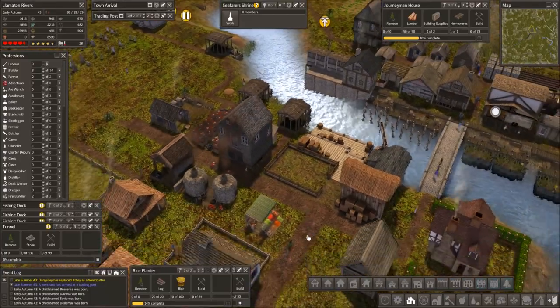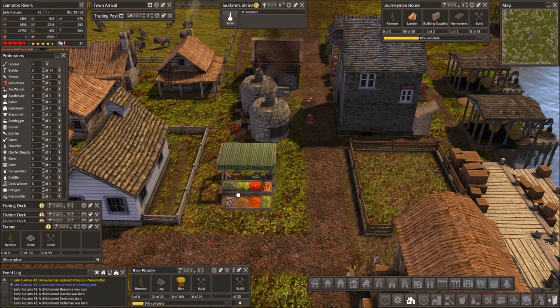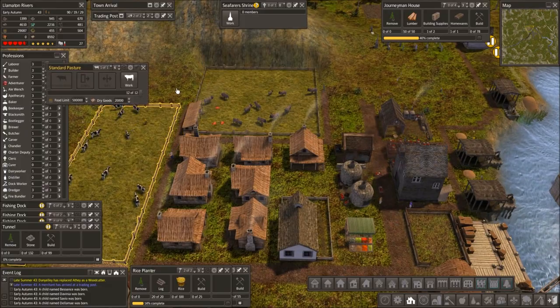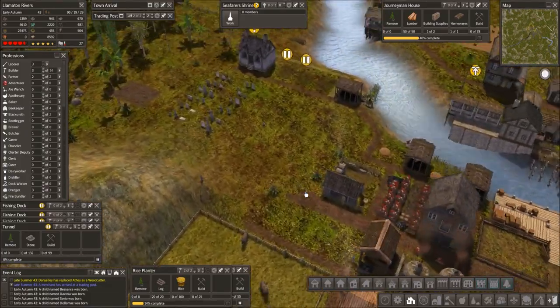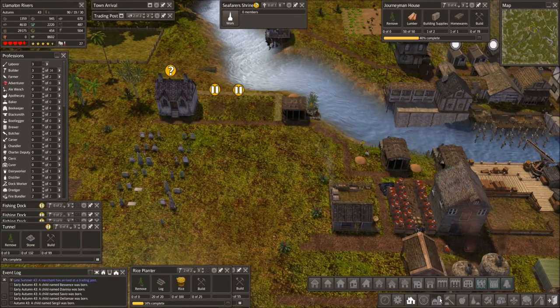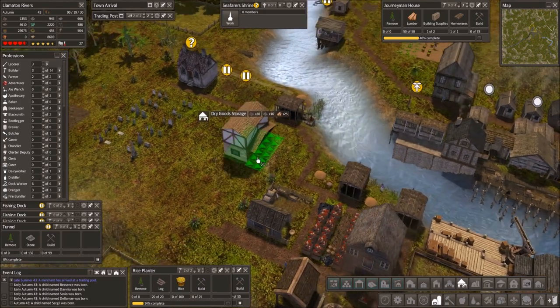The people over here can get some food too, because they mostly get protein from what we're producing in this area. We're gonna start with the dry goods storage — can we fit that in right here somewhere? We can, actually.